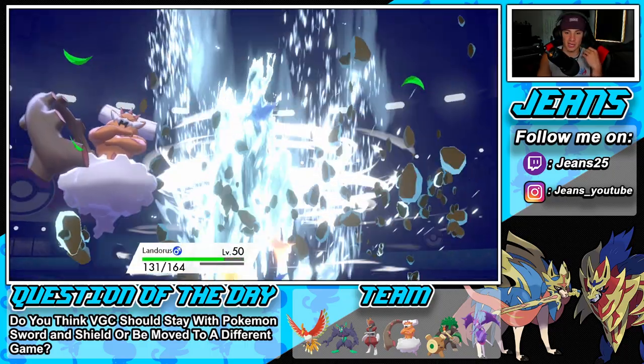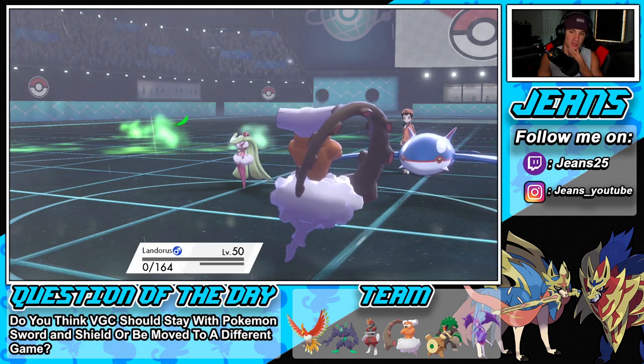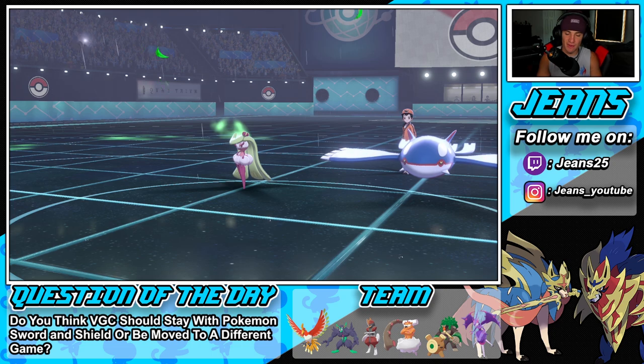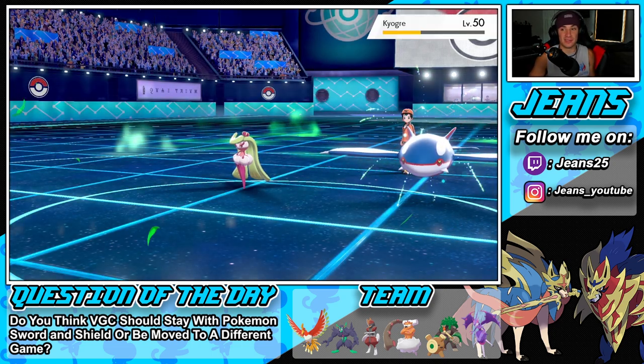I can't let Kyogre go uncontested — he's too good for that. I could swap and get Fake Out going but Calyrex-Ice is on the field so that won't do much. Double down into Kyogre again — he has to protect all game. He does not protect, and he's rocking Grassy Glide. Water Spout comes in — it KOs me even below half HP. Rain finally stops and it comes down to Ho-Oh.